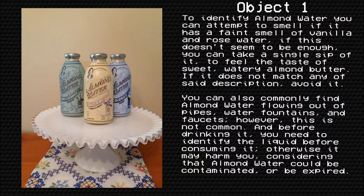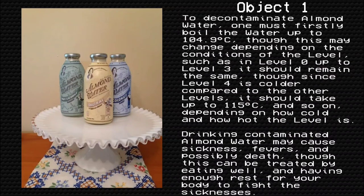You can also commonly find Almond Water flowing out of pipes, water fountains, and faucets. However, this is not common, and before drinking it, you need to identify the liquid before consuming it, otherwise it may harm you, considering that Almond Water could be contaminated or be expired.